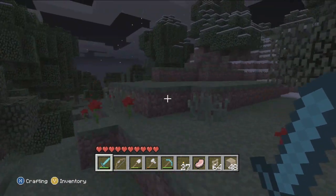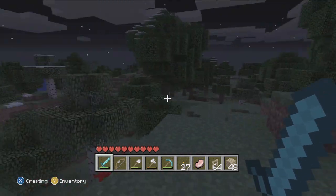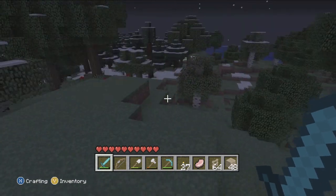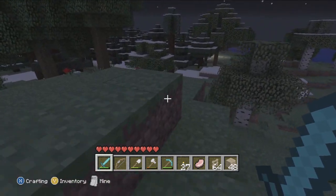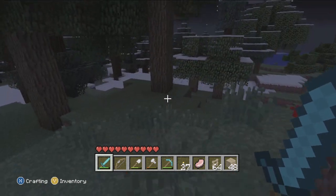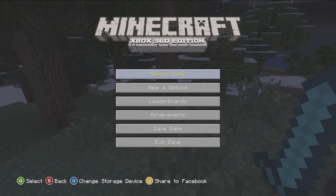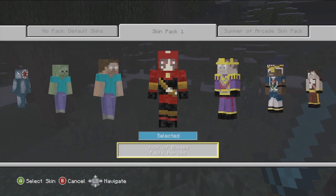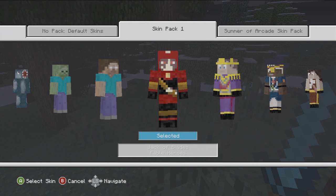But today we get the new skin pack and I have not yet looked at it — I will be looking at it with you for the first time. It costs 160 Microsoft Points, or 140, I'm not sure, but it's two dollars — it's super cheap. We got a bunch of skins and I'll show them off to you in real time. To get to them, like before, you go to — I'm on Skin Pack One right now.